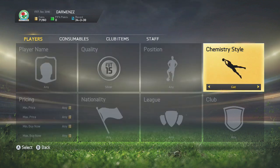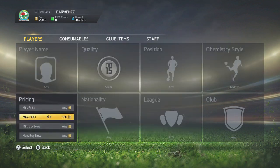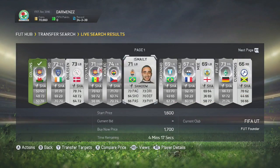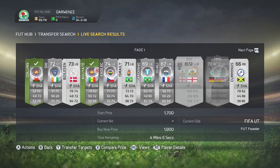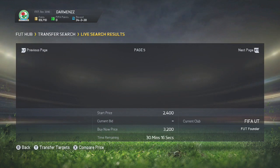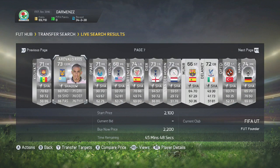Let's get straight into method number 3. This is going to be with Shadow, Hunter and Catalyst cards. This always works very well, however during Team of the Season there are going to be a lot of Hunter, Catalyst and Shadow cards on the market because people are flooding it trying to get coins so they can open packs. On Xbox right now coins are a lot - if you're on PlayStation maybe not so much, and this method might not work as well. So if you're on PlayStation still try it out, it should still work but might not be as effective as the other methods.